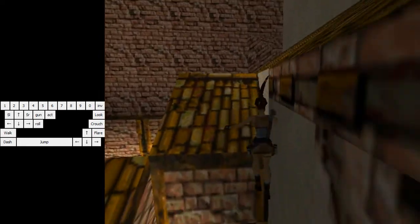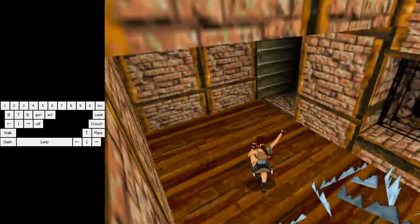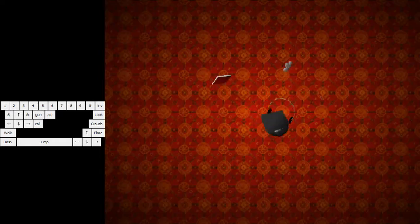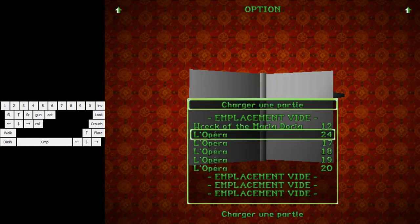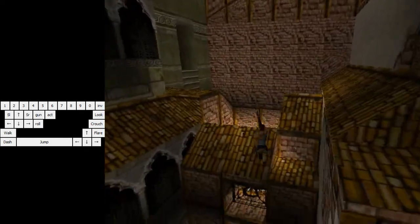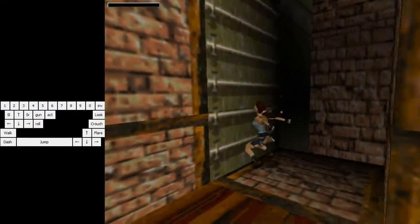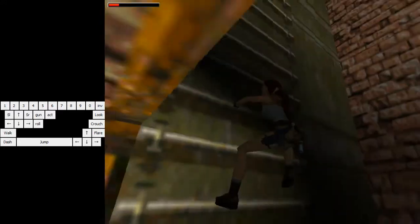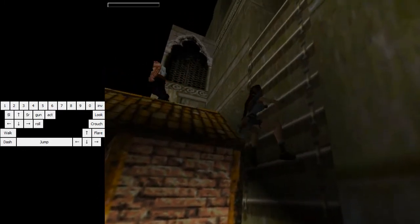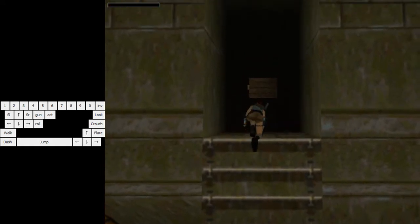I didn't add it to the sheet, but you can use a flare to cancel the landing animation here — so you grab, flare cancel, and go to the ladder. If you use a flare here, add it but remove one elsewhere to make sure you'll have enough for later in the game. Whatever you do, you get to the ladder and climb it. The first part of the level is over, and that's where it's going to be really similar to the glitch route.